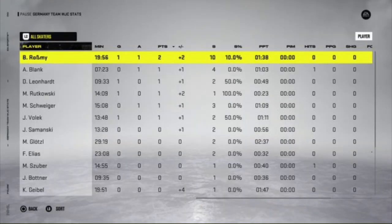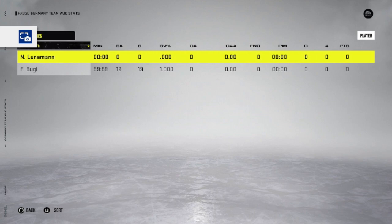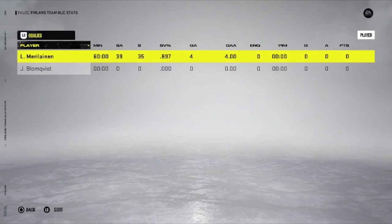Looking at the highlights, a lot of pluses for Germany. Rosemey led the way; Giebel and Pilu were plus-four. Florin Bugl got the shutout. On the Finns' side, minus-three for Jarventi, minus-three for Camel, minus-two for Nirmie, and an .897 save percentage for Marilinan.